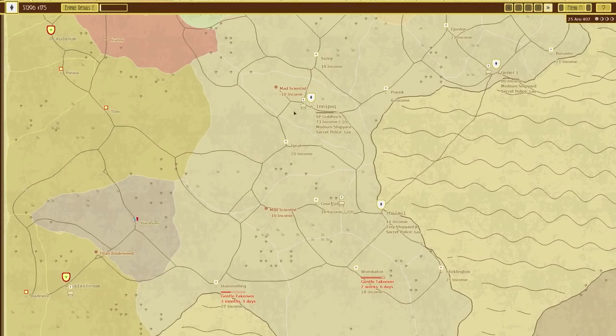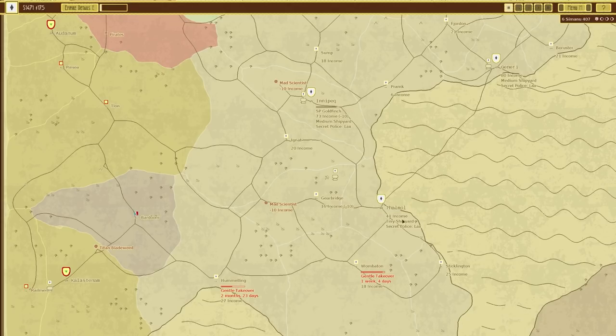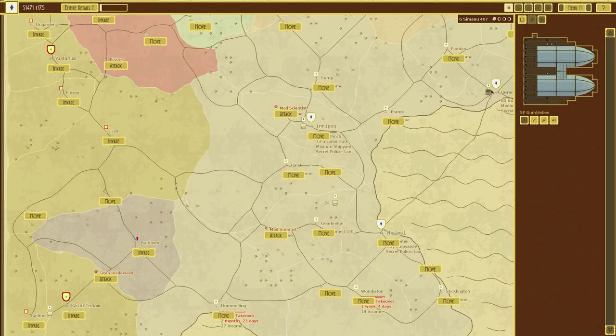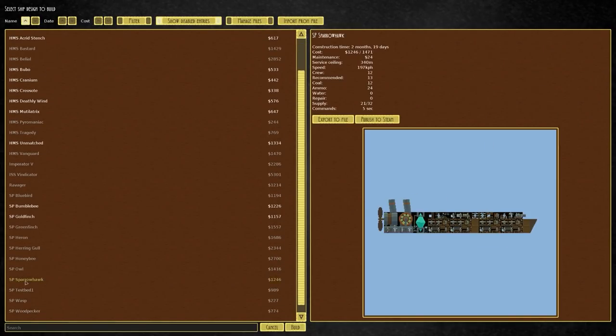I'll leave this up the top. I'm trying to see if we can take out the mad scientist — I don't think those will do it. That's a tiny shipyard — that's a shame. Medium shipyard then. Build ship and we're building a Sparrowhawk.